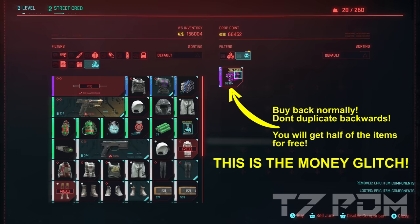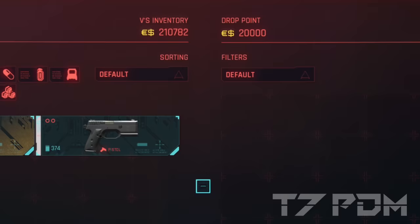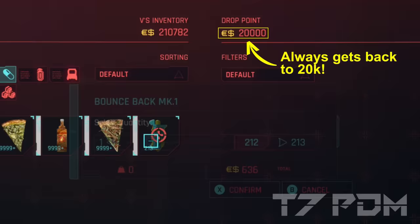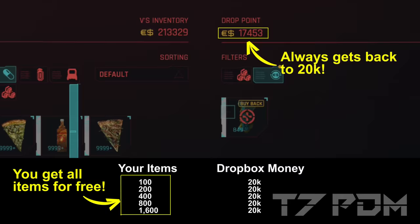It's much simpler to understand if we look at the results of each duplication. You start with 100 items — the machine stays at 20k. Then you get 200, the machine stays at 20k. Then 400, 800, 1600, 2000 — the machine always stays at 20k money. Which means you get all these items for free.